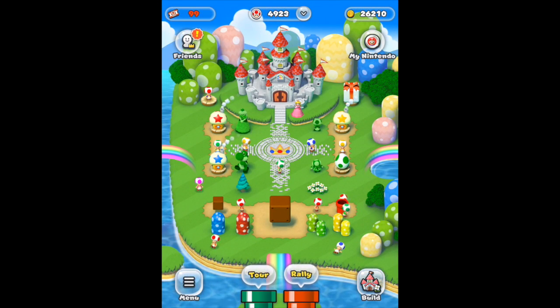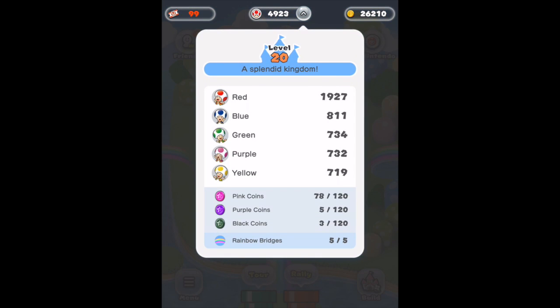I always make sure to check on all areas of my kingdom to make sure none of the toads have coins sitting there — sometimes they give you a bonus 50 or even 100 coins.